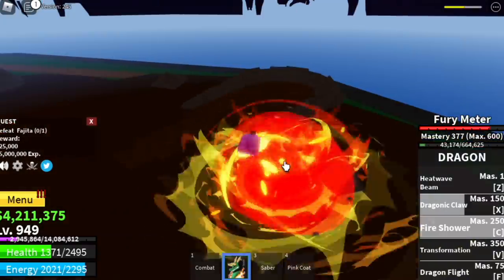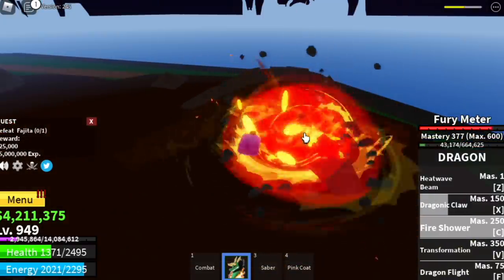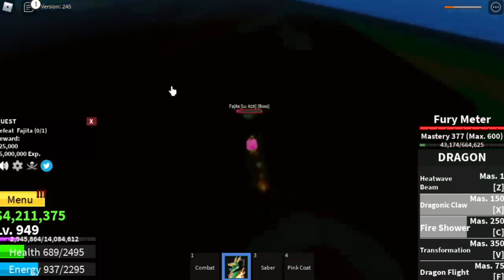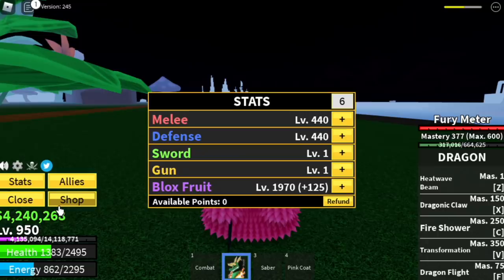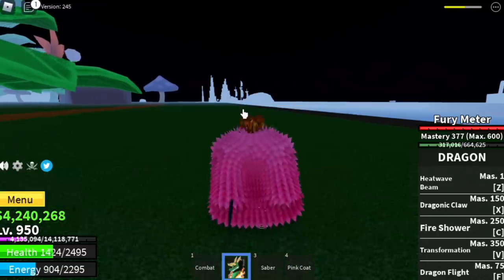Fajita — Fujitora — the new Admiral in One Piece. If you know him. Again, these fights are easy because we're using the Dragon Fruit. Stat check: 440 melee defense. I allotted all my stats on the Blox Fruits.